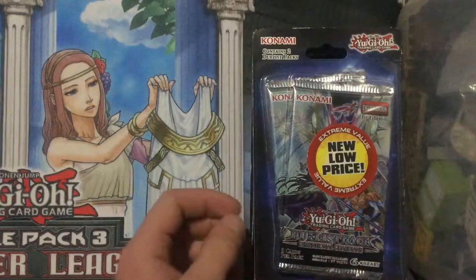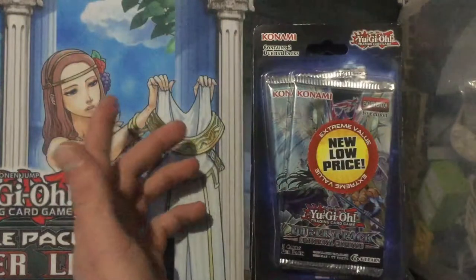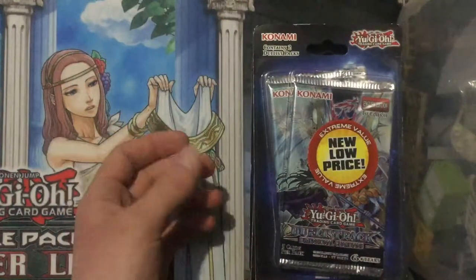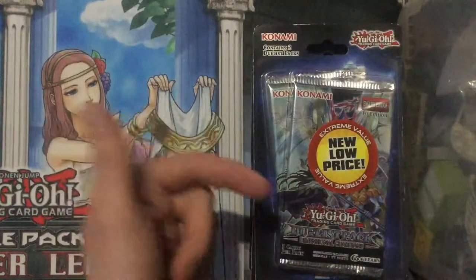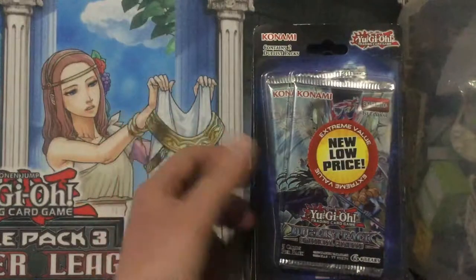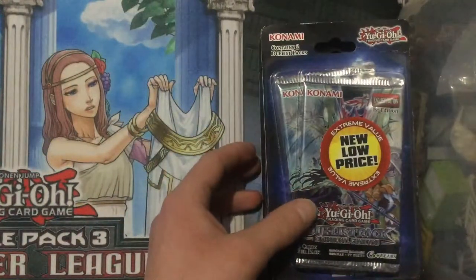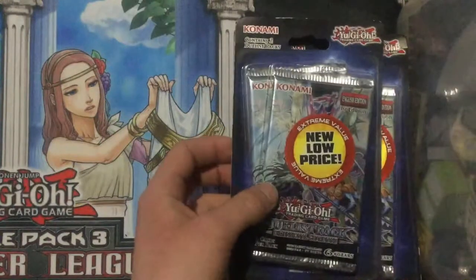What is up guys, the new bond here. Today I have got something very special for you guys. Walmart has just recently — at least my local Walmart has just recently restocked their clearance items on Yu-Gi-Oh, with a bunch of Duelist Pack: Dimension Guardians, Maximum Crisis, and Pendulum Evolution.